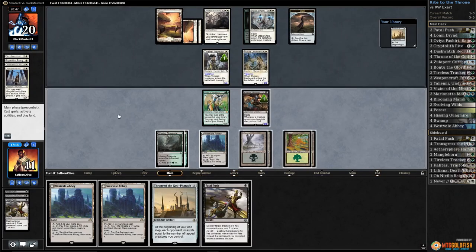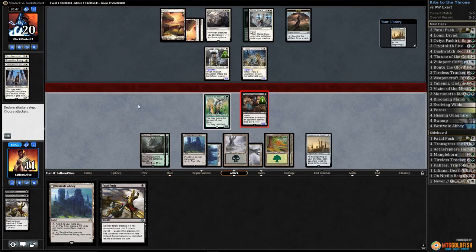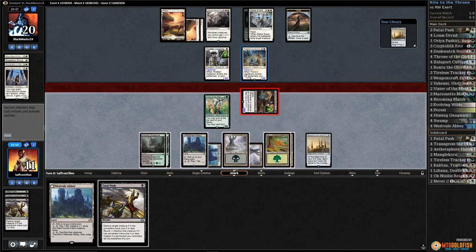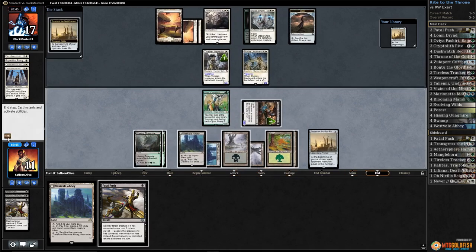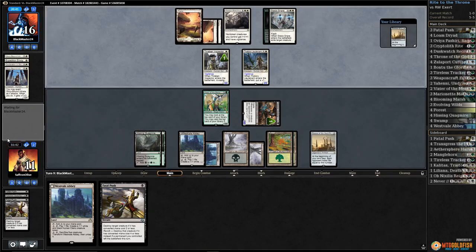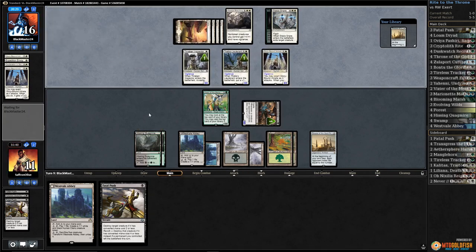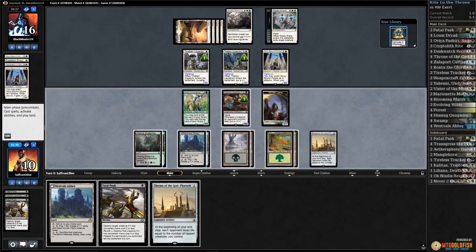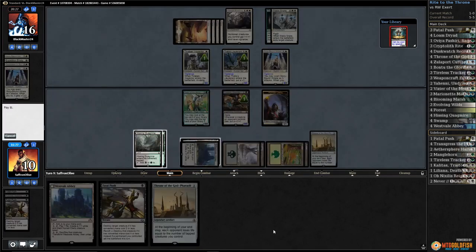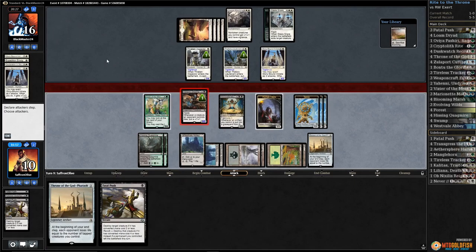Pass the turn. Opponent loses one, sacks the Clue, plays land, and another Glory-Bound Initiate. We haven't gotten any Vizier mana value yet — now we do. Cast Marionette Master off the top, make some servos, play Westvale Abbey, attack with Yahani, attack with Vizier. Opponent takes it — opponents down to 8. Declaration in Stone handling Militia Captain. Push Glory-Bound Initiate, pumps our Yahani. Opponent attacks, attacks — we take 7, down to 3.